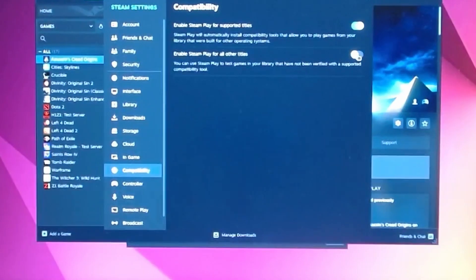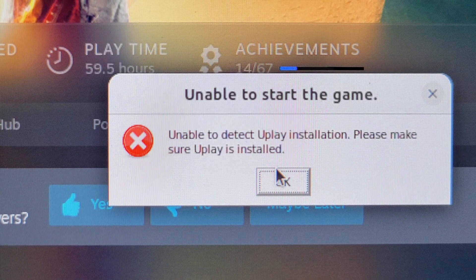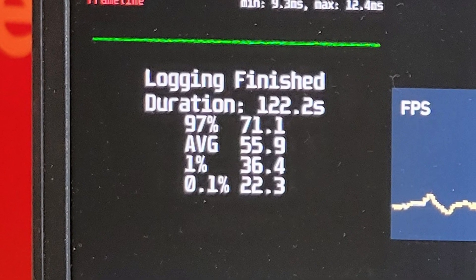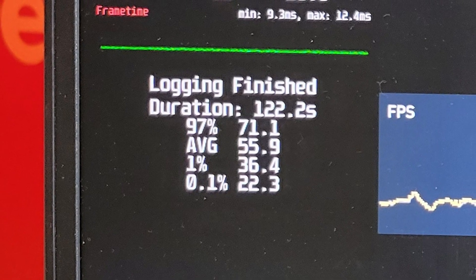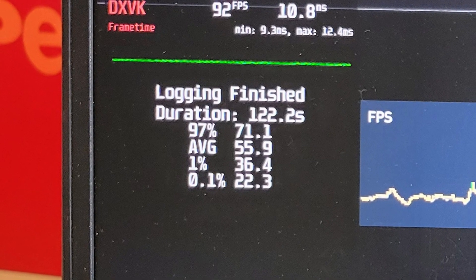Then it's time for Steam. The new Steam UI has a Proton option under the Compatibility section. With the Ubisoft issue solved by using Proton tricks, I started the Assassin's Creed Origins benchmark. I was getting 22.3 for the 0.1% low, 36.4 for 1% low, 55.9 as the average, and 71.1 as the 97% high.